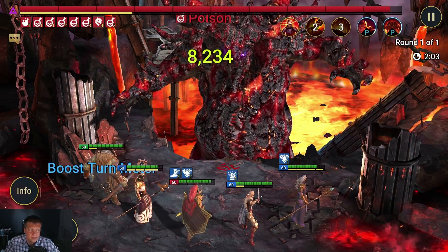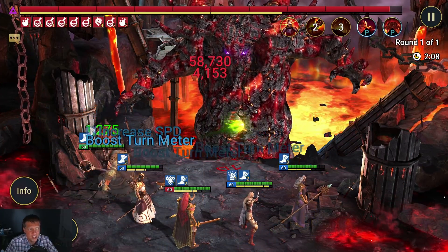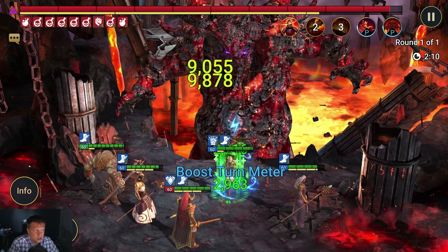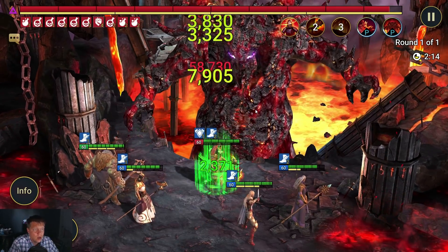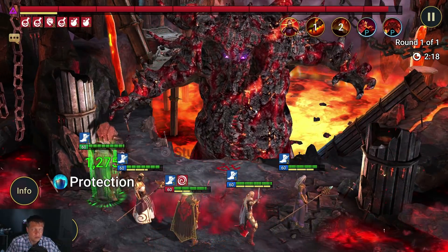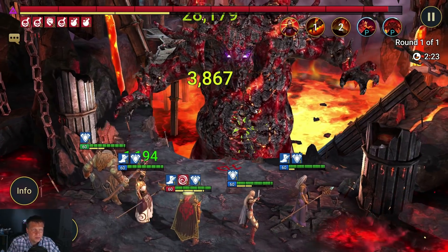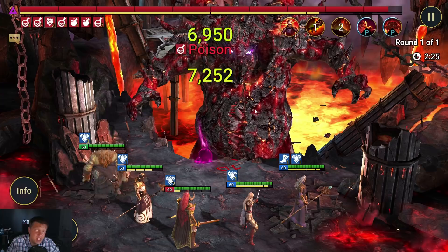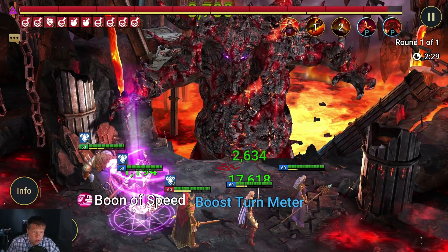I'll let this play out and at the end you'll be able to see the damage numbers you can expect from a fully invested Steel Skull on hard mode against void. Just to avoid dead air, I'll talk through some random clan boss points.